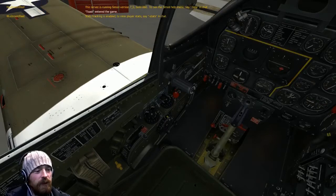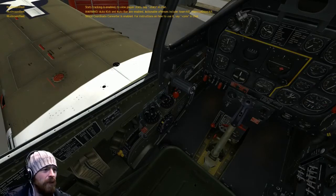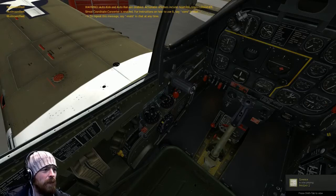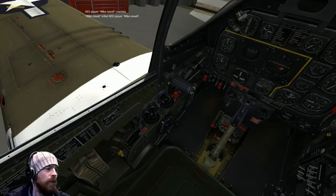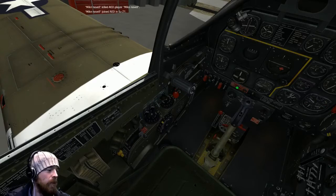Move that up, move this back, turn that on, turn this on, pull that back, hit W, turn that up, turn the electrics on. Come on... there we go.